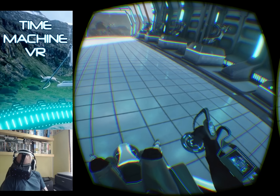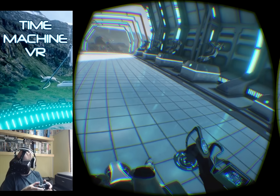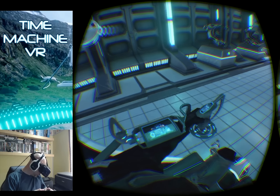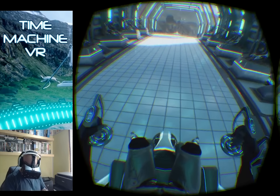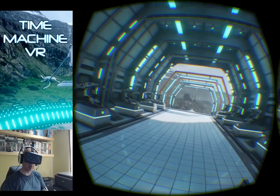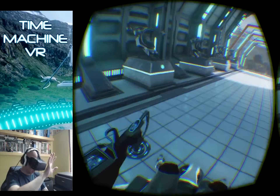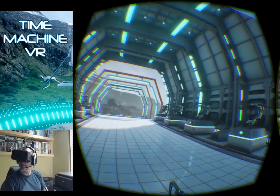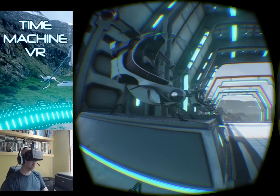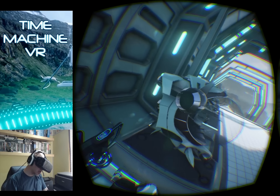I do like the way that the right thumbstick moves the right controller around, and the left thumbstick moves the left controller around. That's pretty cool, both of them at the same time. I also like this kind of reflection on the glass just in front of me, which obviously means I've got some kind of shield around this ship, similar to these ones here. Move up. Pretty cool. Very well done.